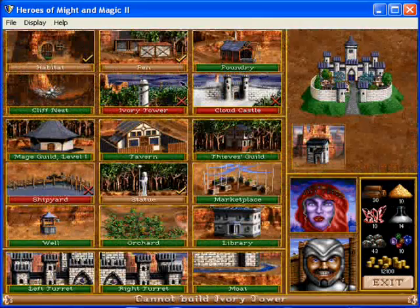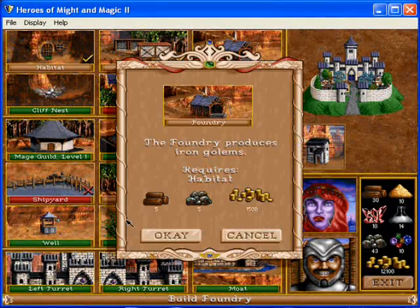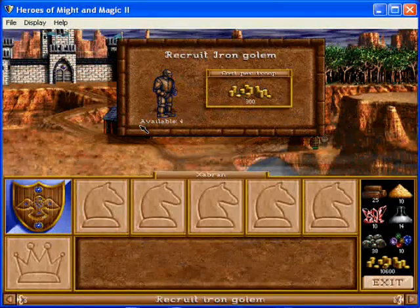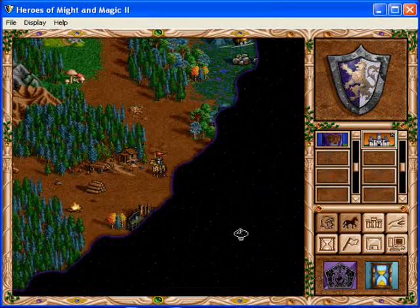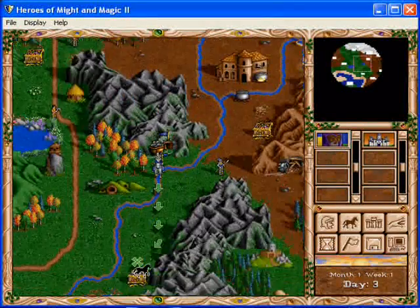I'll go to the castle, and I think I'm going to buy the foundry, actually, this time. Because I'm going to be using Iron Golems — bit slow, but eh. Oh, and there's the red player, who is a knight, it seems.